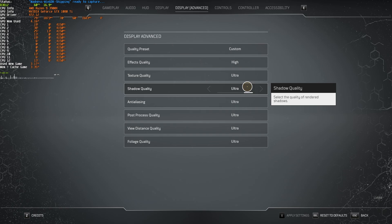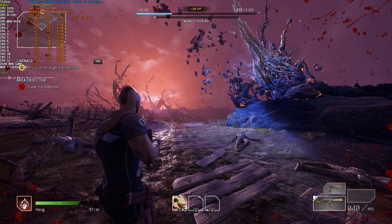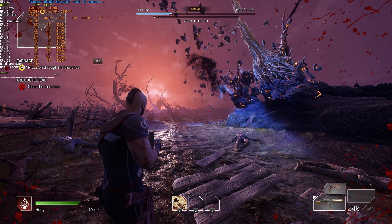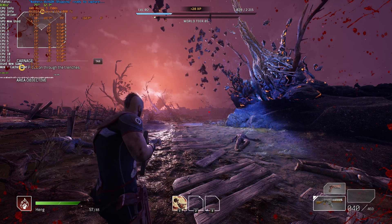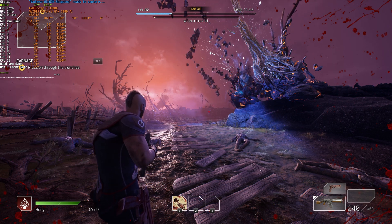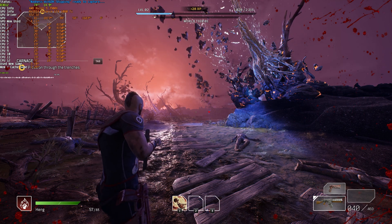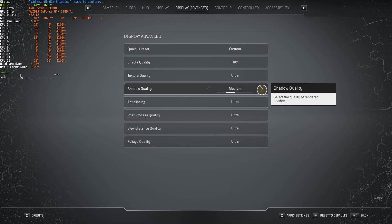Shadow quality on ultra nets me 61 FPS. Shadow quality high gives about 70, medium about 73, and low 75. You do gain a couple of FPS, though I haven't really noticed too much of a visual difference. Having shadows on very low quality is something you can do in pretty much any game, as long as you're not staring and looking for shadows — whether in FPS or third-person games. You can comfortably lower shadows all the way down to low if you'd like. I'll leave it at about medium.